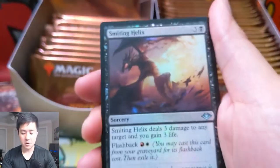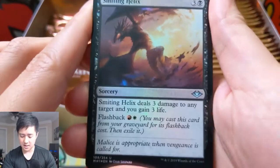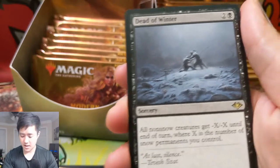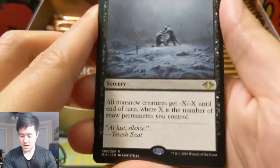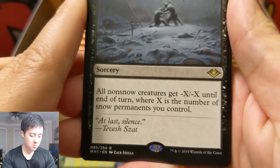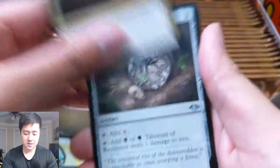Here's an uncommon foil — Smiting Helix. And then Dead of Winter — I feel like people aren't too crazy about this card, but it has a lot of potential if you run all snow-covered lands. That's basically a guaranteed board wipe. They also have a lot of ninja cards — I'm not too familiar with how ninjutsu works.